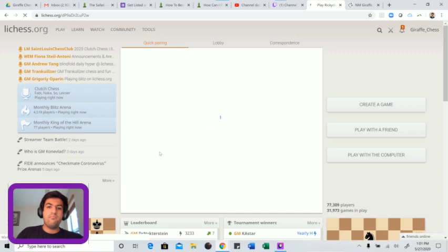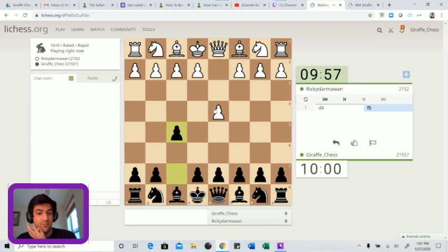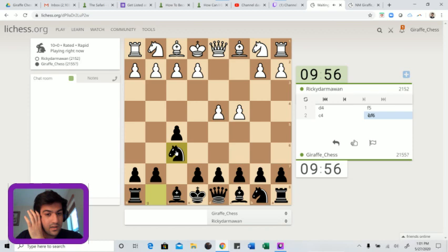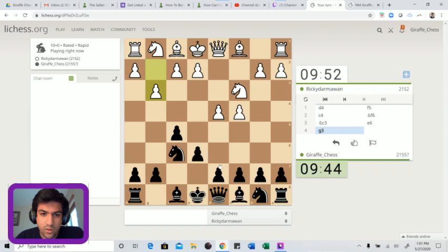Let's play again. D4 - let's go for the Dutch Defense, probably my favorite opening against d4. Our opponent goes for c4 and we go knight to f6 and e6. There are some very interesting games here after knight to f3, but our opponent just goes g3. Should we go for the Stonewall or the classical? Let's choose the classical Dutch this game - a more flexible pawn structure.